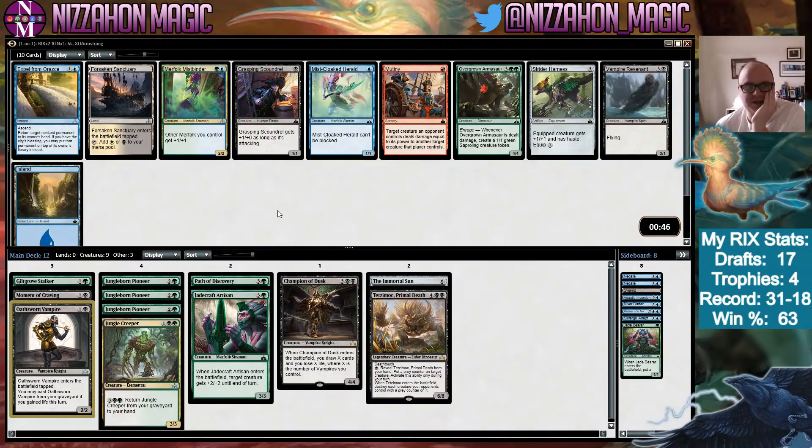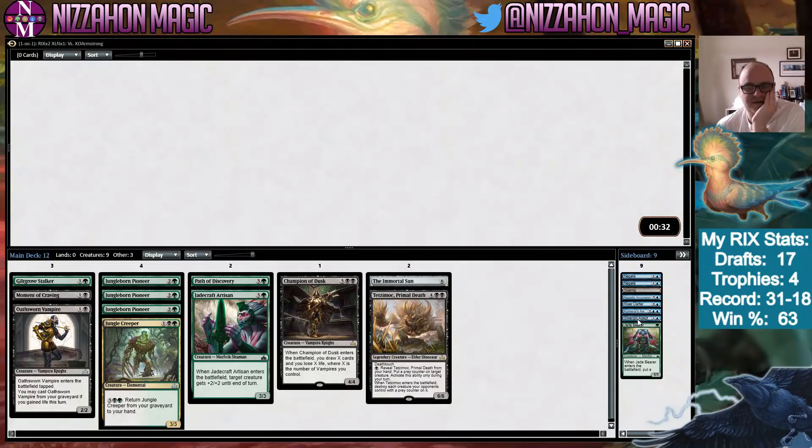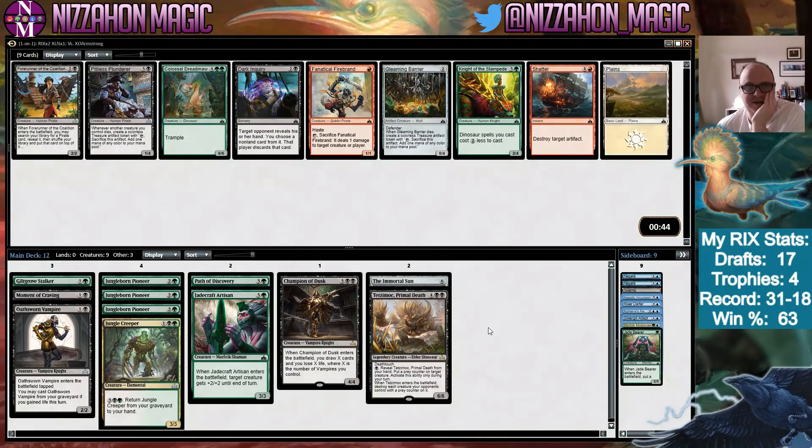Merfolk Mistbinder — I have some hard decisions to make in my life! We're not taking an Armasaur or a Revenant, so I think we take the Mistbinder and think about trying to be Merfolk again. The cards in that pack weren't good anyway, otherwise I probably wouldn't have done it. Forerunner of the Coalition isn't so good if you've only got a handful of pirates, which is probably where we're going to end up.